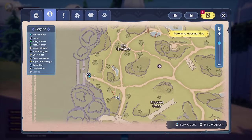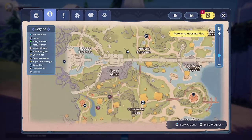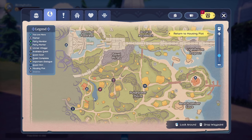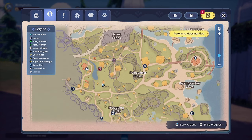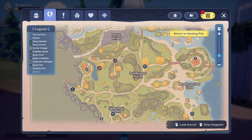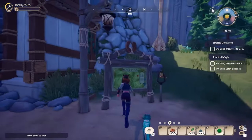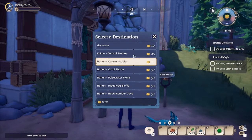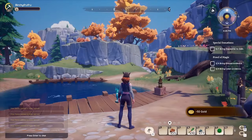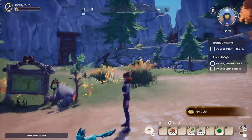Okay, so once you're in Bahari Bay — honestly going this way would have been faster — we are planning on going to Hodari and Najima's house. So I'm going to go ahead and fast travel to Hideaway Bluffs. Again, if you would have gone the other way instead of going from your housing plot, you'd be a lot closer to it. But that's okay.